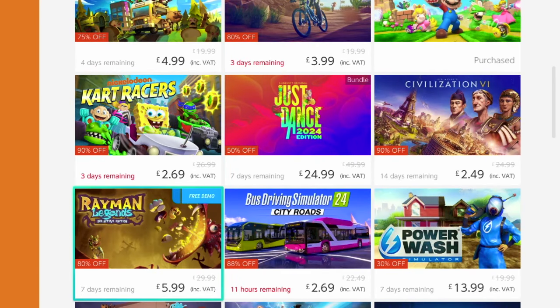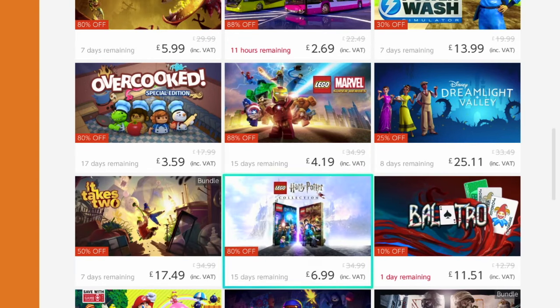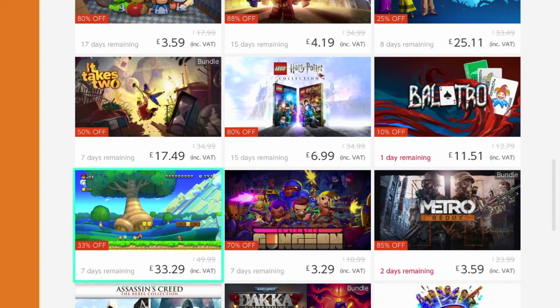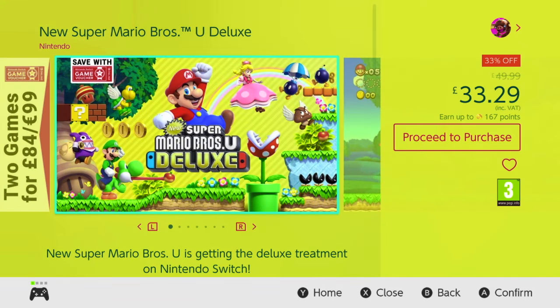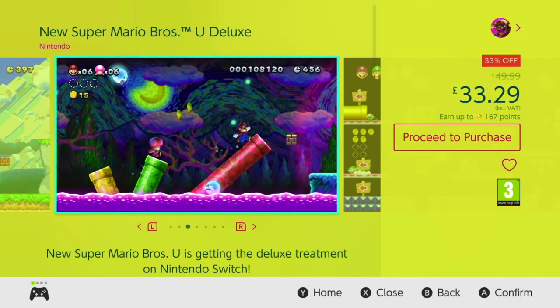So what we're going to do is go onto the Nintendo eShop and find a game that we want completely for free — that we just do not want to pay for. So let's just say, for example, Super Mario Bros. For those who haven't played Wonder, by the way, it's pretty decent — but let's just say this one, Super Mario Bros Deluxe. Brilliant.